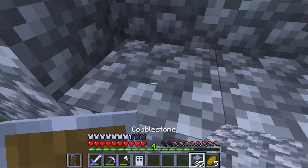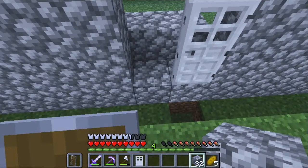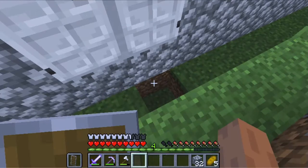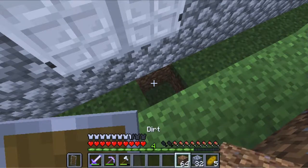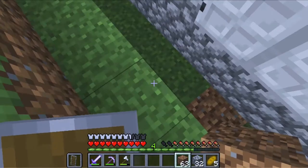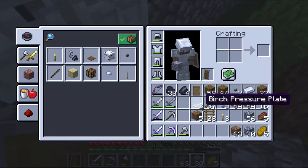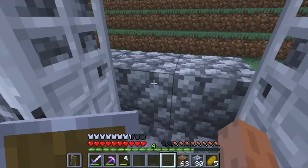Let's build this back up and I'll put another door here for now. We've got plenty of dirt so I'll just fill this area up — that looks good. I want to put two blocks here and then kind of some pressure plates.